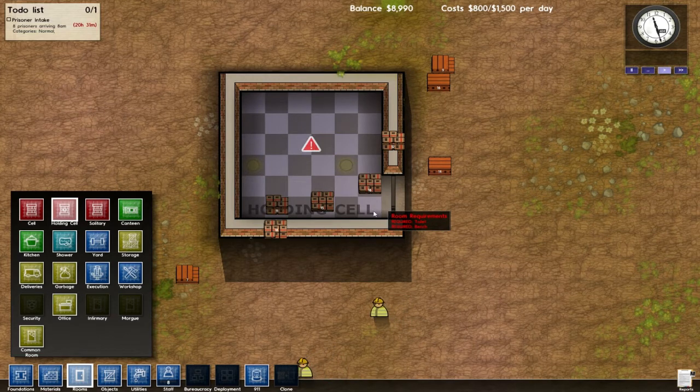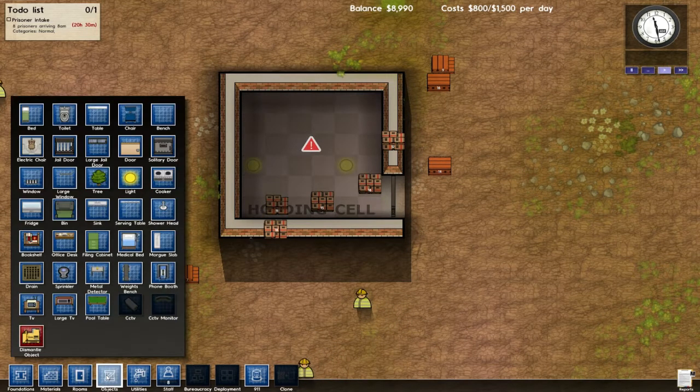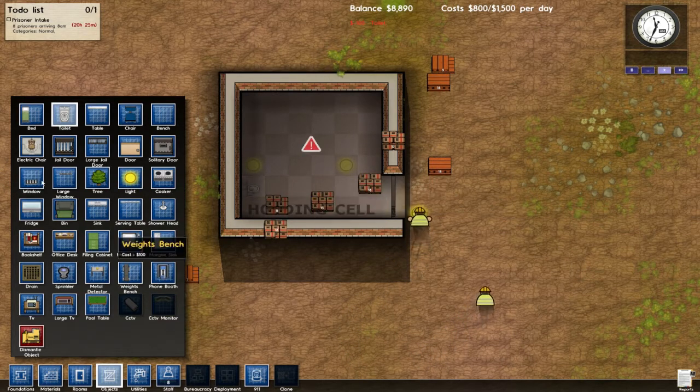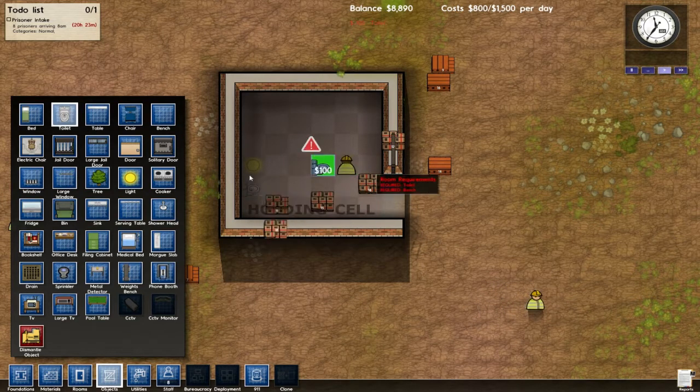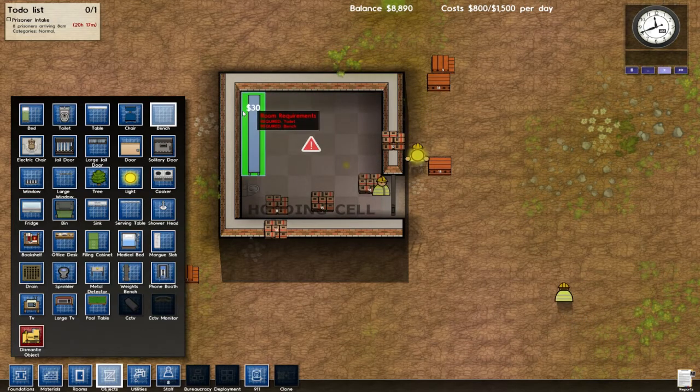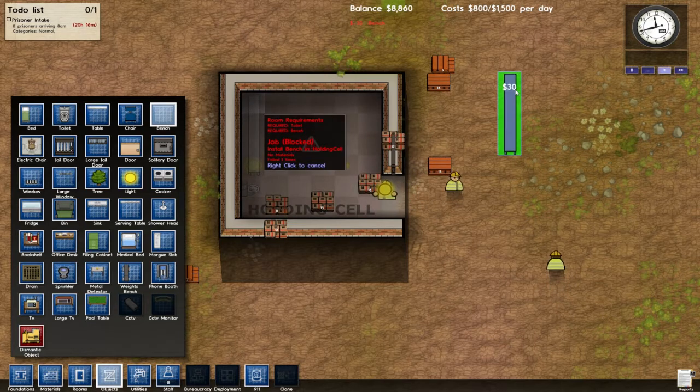Room requirements: toilet and bench. Alright, so if we go to objects here we should be able to go to toilet. Let's put it on this wall. I want to be able to see the toilet from the door — see if everybody's trying to hide anything in there, make wine or brew something. What else do we need? A bench. I guess I want to see that too. Right there — sure, why not?